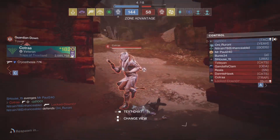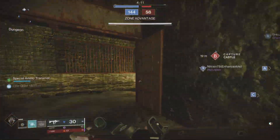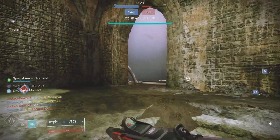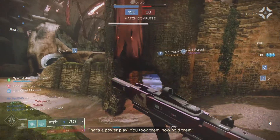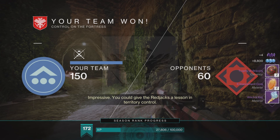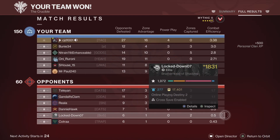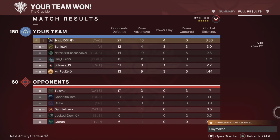Ran right into someone else — that's okay. Using this barricade for a little overshield. And that is game — 150 to 60! That SMG felt crisp. We'll take our time in orbit to gather the pros and cons: 27 kills, 16 on zone advantage, 4 on a power play, with a 3.38 combat efficiency.